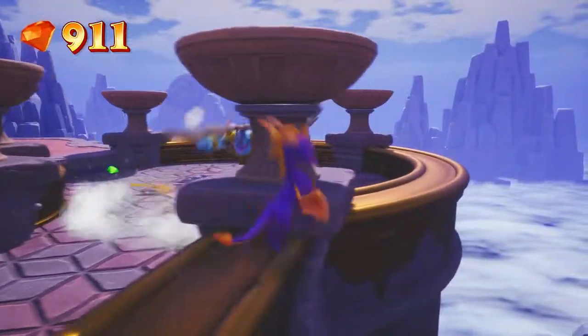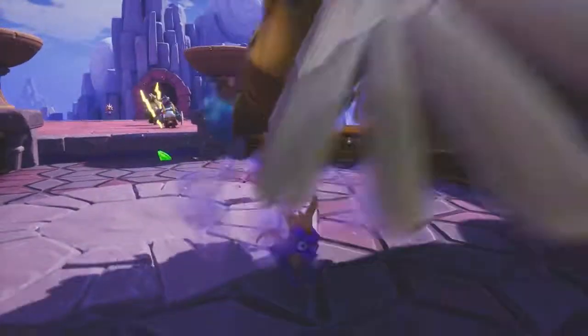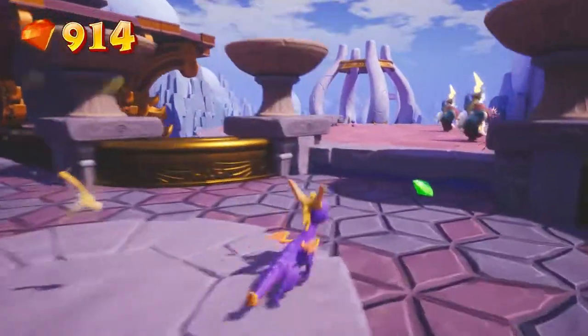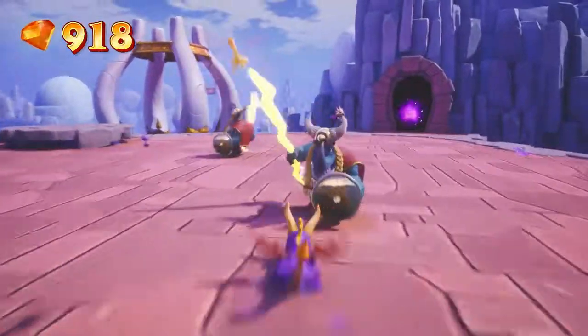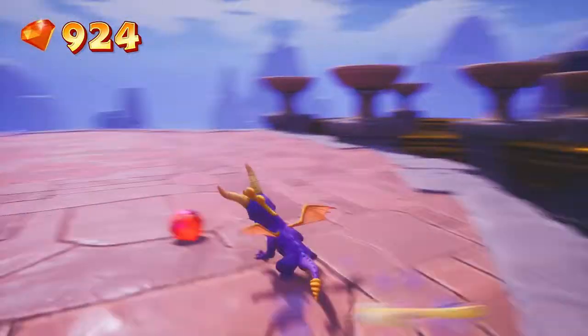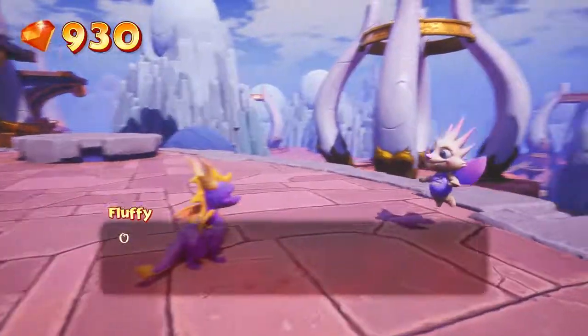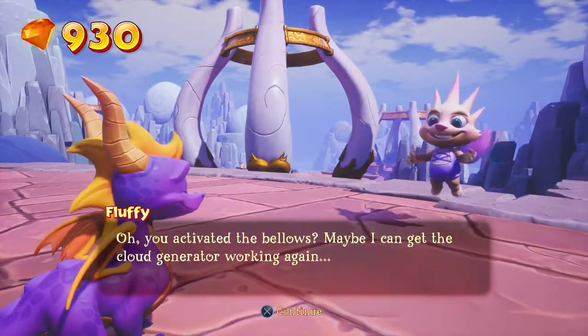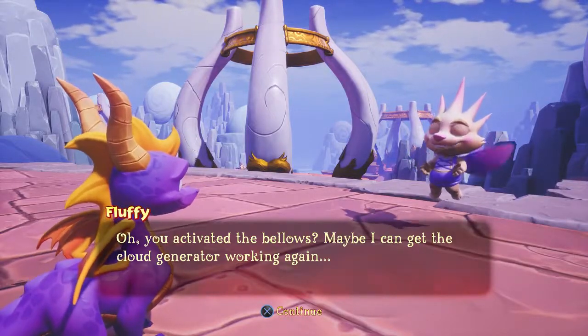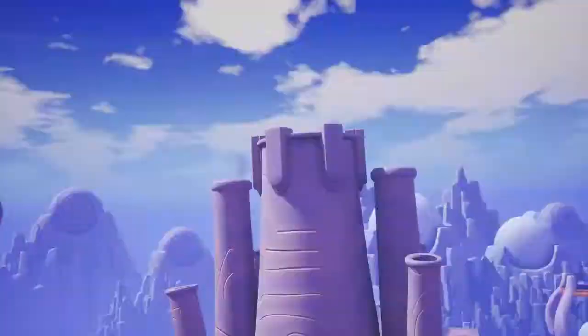I'm going to come over here because I don't think you can throw me if I'm up here. I don't know how that flame didn't hit you, but at least you're dead now. Let's go ahead and collect this gem. Look at that — it feels so good to get these easy kills. Got some more gems over here. You activated the bellows — maybe I can get the cloud generator working again.